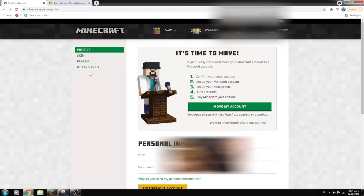Once you enter your profile, this will show up. It reads: 'In just five easy steps we'll move your Minecraft account to a Microsoft account.' Step one: confirm your email address. Step two: set up your Microsoft account. Step three: set up your Xbox profile. Step four: link accounts. Step five: play Minecraft.